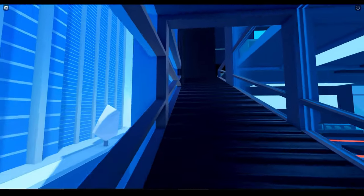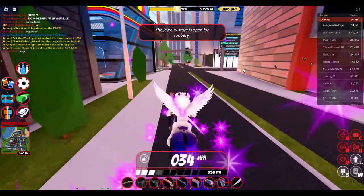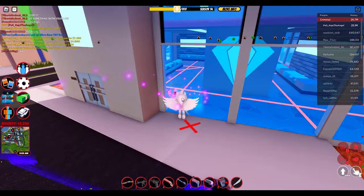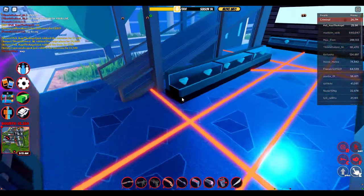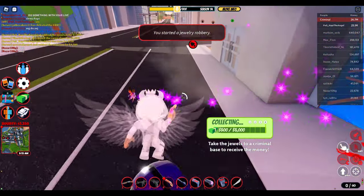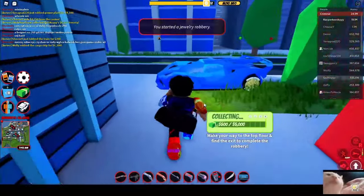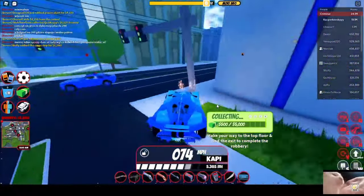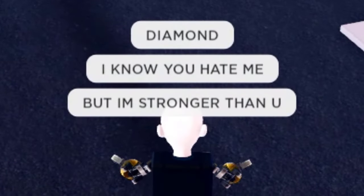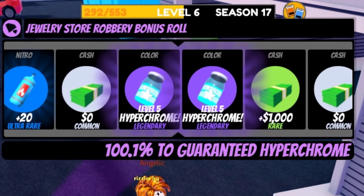Jewelry Store is one of the easiest robberies in Roblox Jailbreak, or used to be at least. Before many patches we had quick rob for it, and also we could collect gems through the wall. This made Jewelry the easiest hyperchrome to get, but it still has a really good value and good daemon too. In today's video I will show you the best tips and tricks to get daemon hyperchrome level 5 from level 0 in just one month.